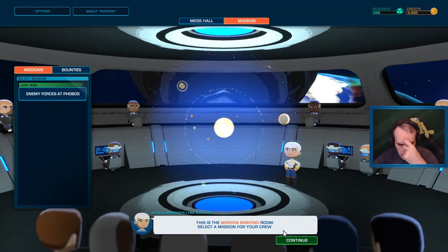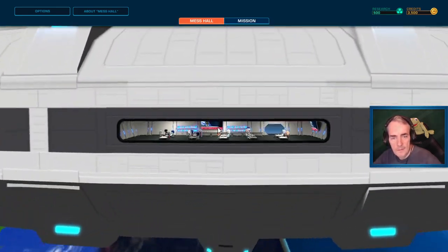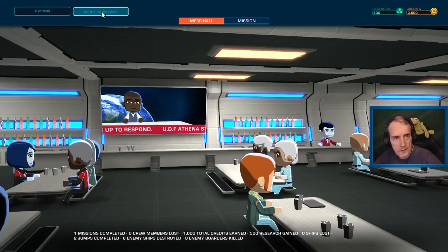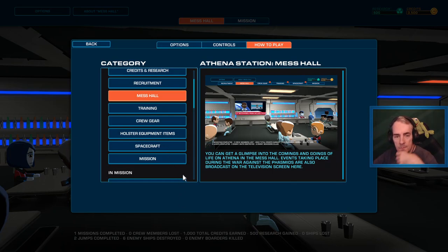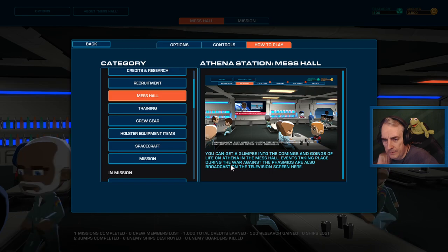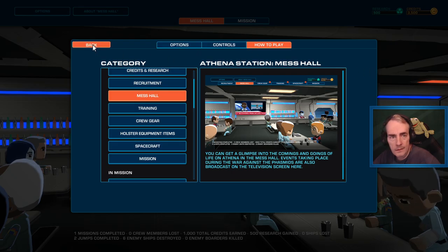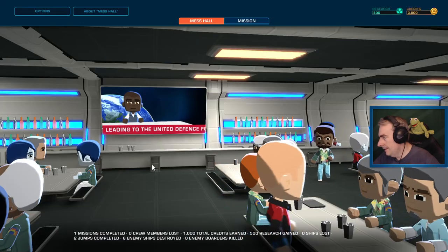Oh, this is the mess hall. You can get a glimpse of the comings and goings of your life on Athena. Events that take place during the war against the Phasmus are also broadcast on TV. I like seeing it on TV. It seems we can get very chaotic as you're trying to save your crew and your ship.